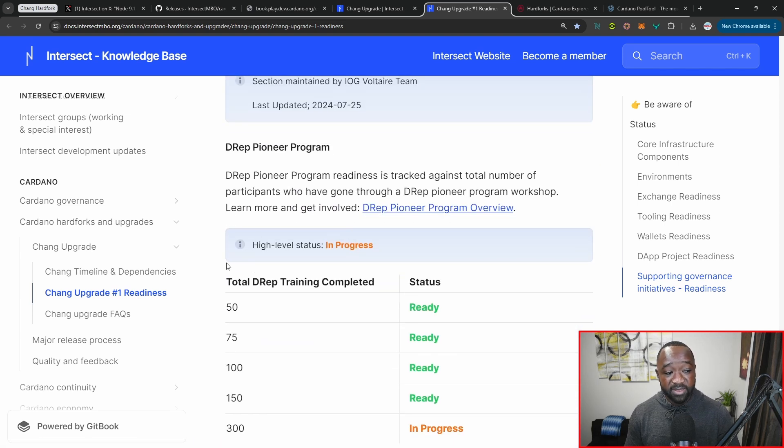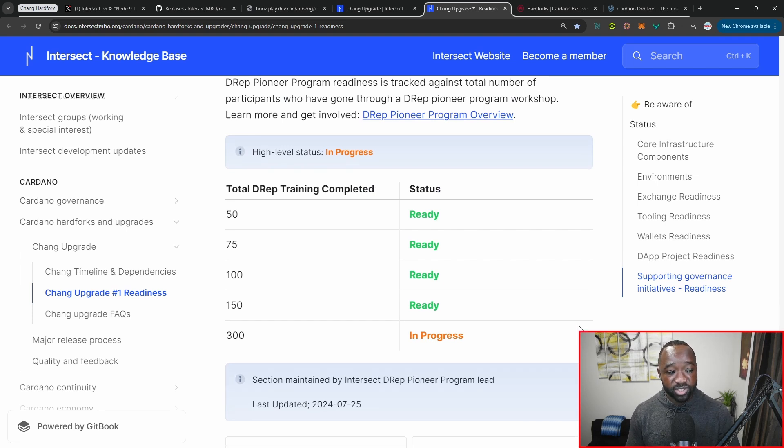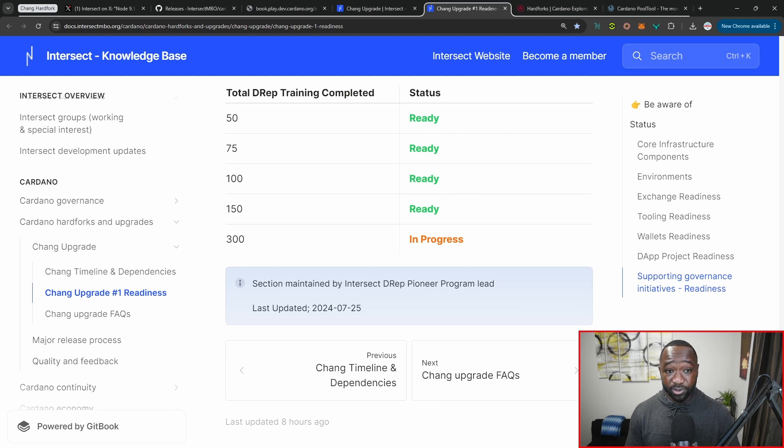We've got the members representing DREPs as part of the initial DREP pioneer program, and we've got over 150 of them who have all been debriefed and are considered ready for moving forward with this Chang hard fork. So that's it — we've talked about the environments, exchanges, tooling, wallets, dApps and projects, as well as governance bodies that also have to be updated.